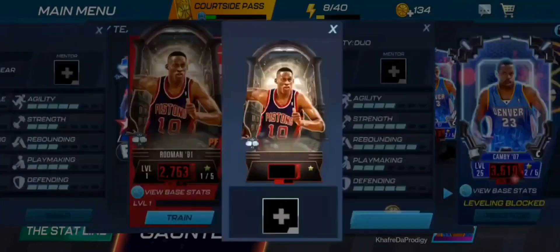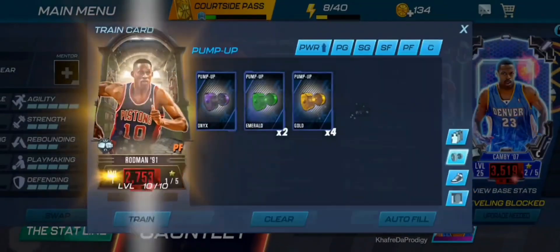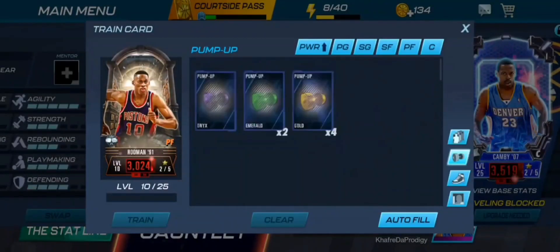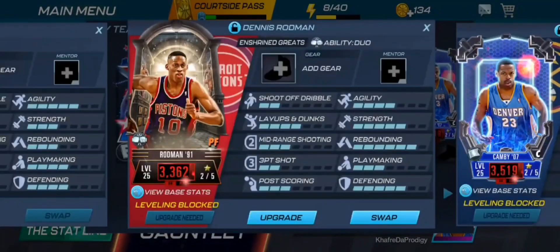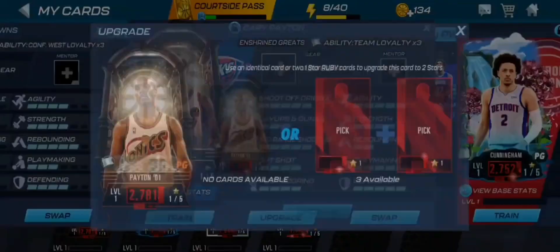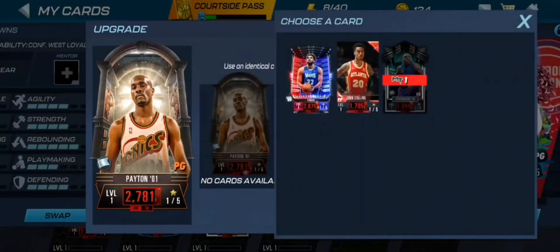The team is at 3100 power. He's at 2951, so once we unlock that we can go ahead and train him up. We're using all our public levels, which kind of sucks, but we'll go through with that. We're at 3300 power right now. I was hoping we could get to 3500 but it doesn't look like that's possible at this exact moment.